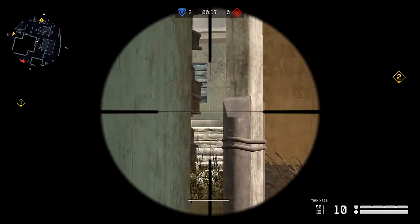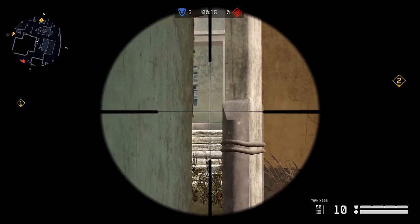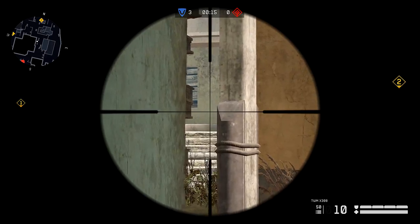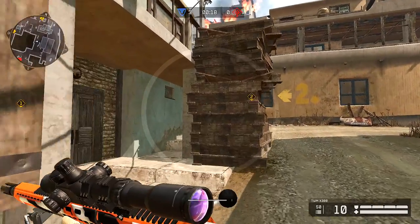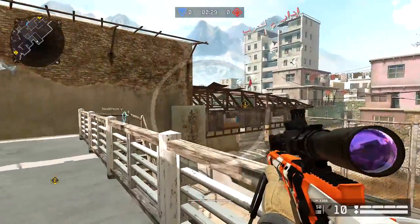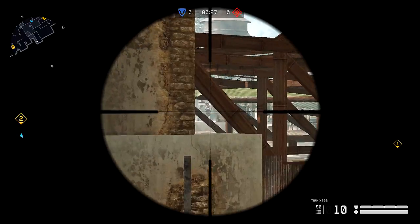This spot is on offense — you basically just rush long way and crouch behind this box. You can peak site to see if anyone crosses, make the call, or potentially even get the kill. This spot helps because you can get a lot of information about who's on site two.